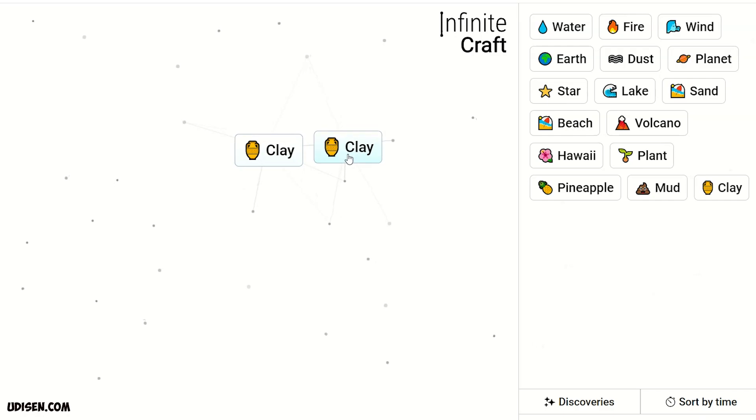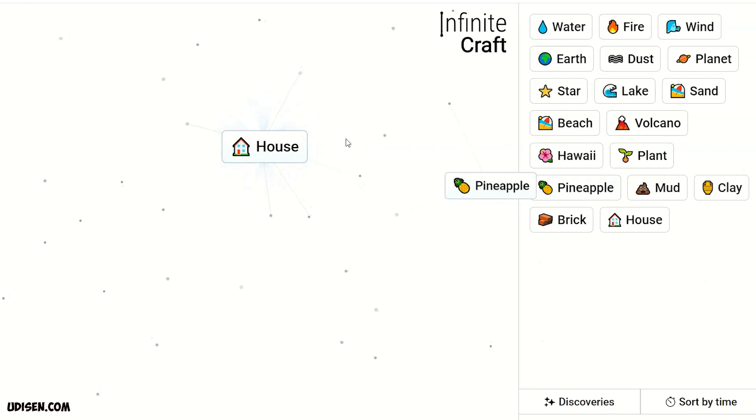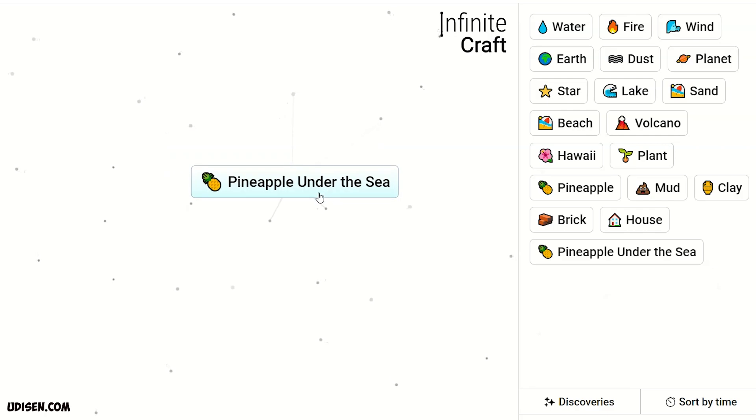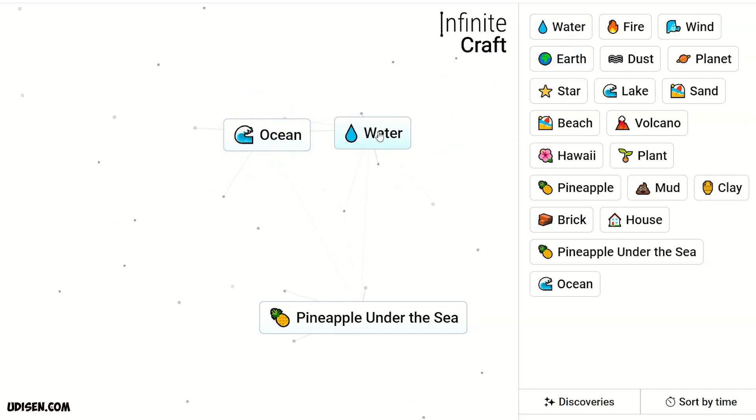Combine two Mud to get Clay. Two Clay gives Brick. Brick and Clay gives House. House and Pineapple gives Pineapple Under the Sea. Then return two pieces of Lake — Ocean. Ocean and Water gives Fish.